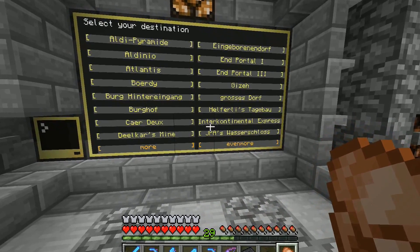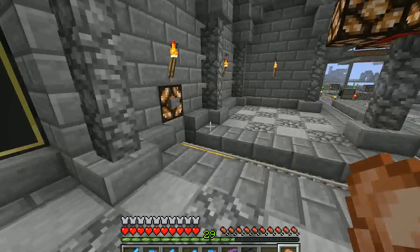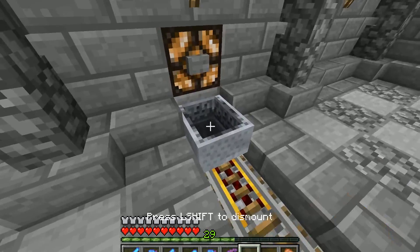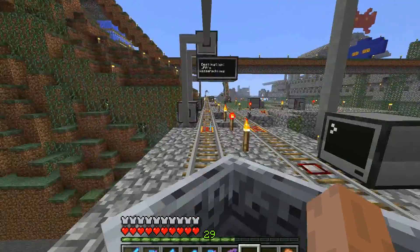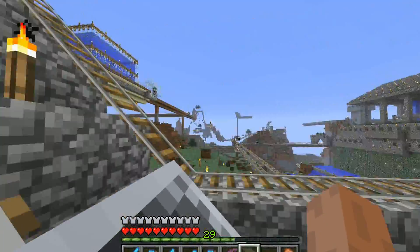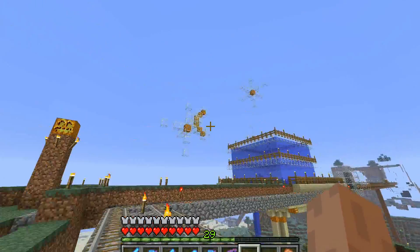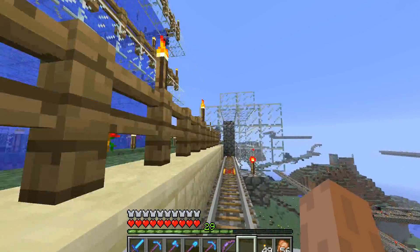So let's try it with a near location — JPA's water castle, or Wasserschloss. I just sit down, press the button, and I will get routed to the left here and arrive at the water castle.